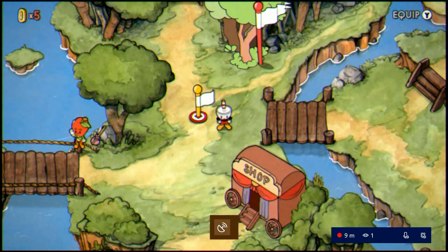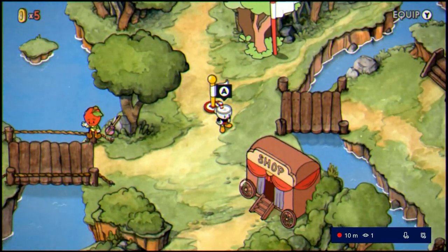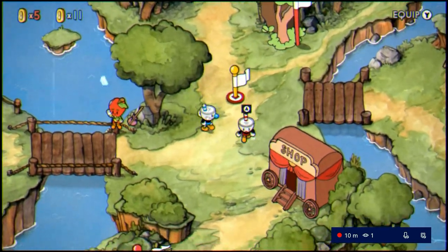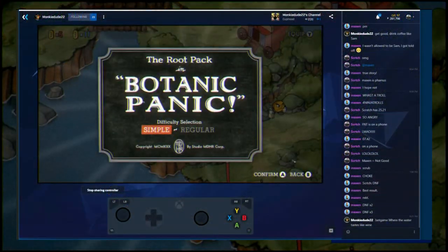Now that we're in the game, just set it up as you would with any other couch co-op game, but leave the player one stuff to the person who's sharing the controller. At this time you'll want to use the second controller with the guest profile. You'll now be able to play various different offline couch co-op games that you never thought you'd be able to play online before.